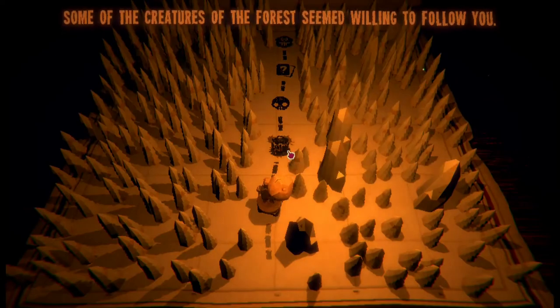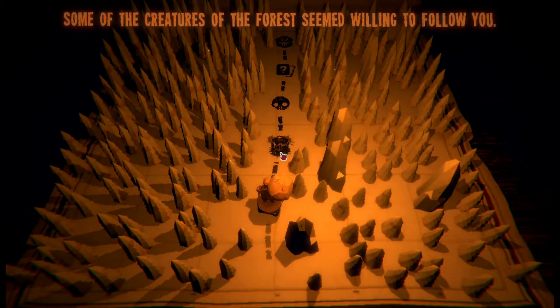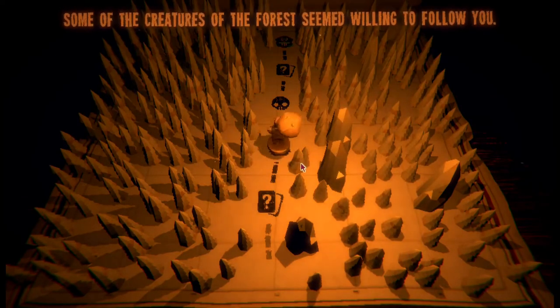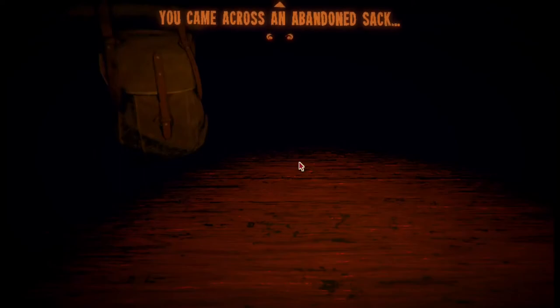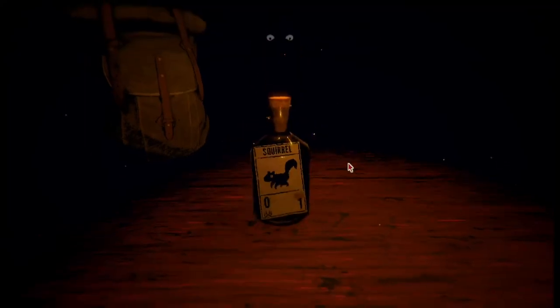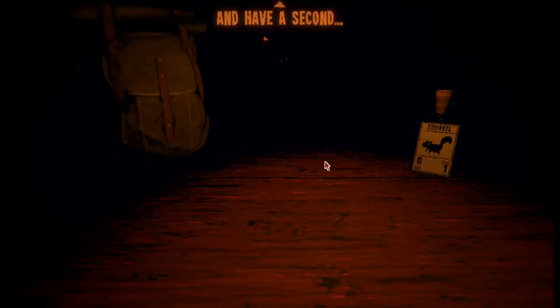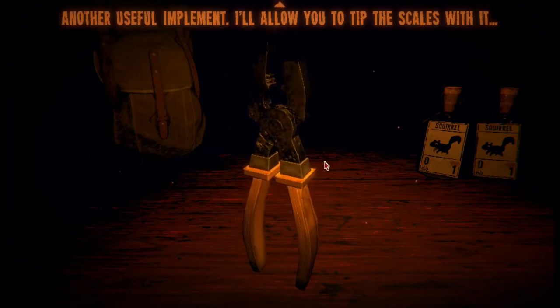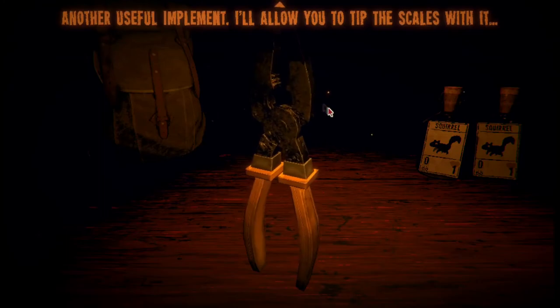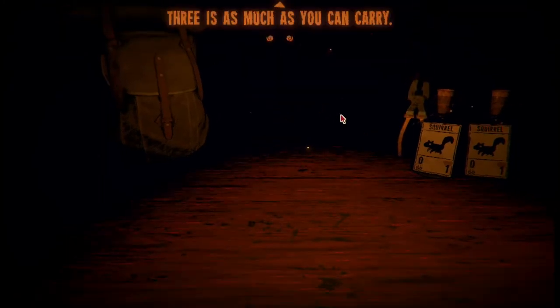I've got just two bloods so I gotta do a lot of sacrificing. Some of the creatures of the forest seemed willing to follow you. You come across an abandoned sack. You found a squirrel in a bottle - break in case of emergency. Another useful implement - I'll allow you to tip the scales with it. That looks like blood on the tip. Three is as much as you can carry.